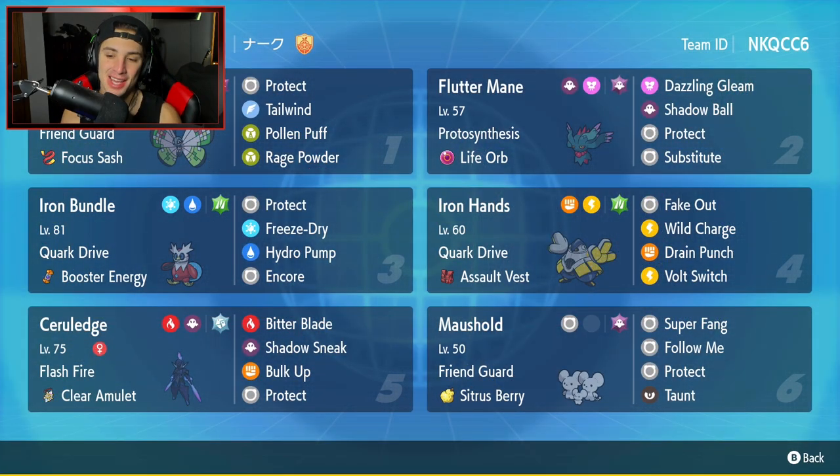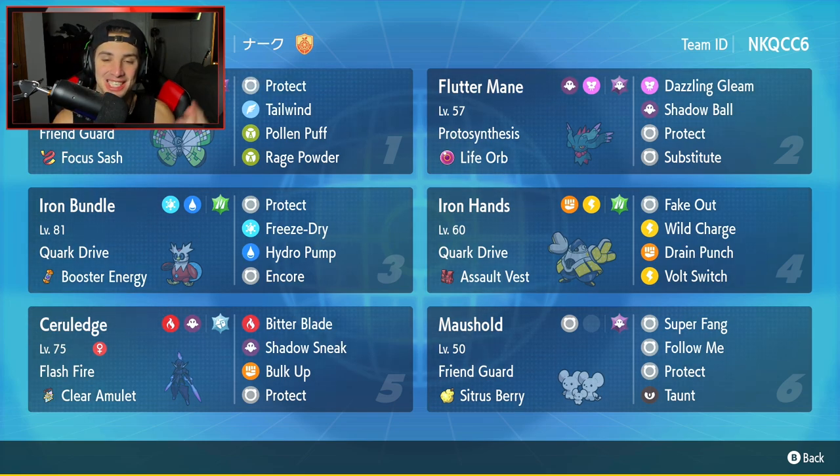Let's get it ladies and gentlemen — big day today, grabbed ourselves a 2-1 winning record and had a blast recording. Love this team so much. Vivillon was actually really good on the support side — easily set up Tailwinds, Rage Powder was huge, Protect came in clutch. Great Friend Guard ability. Fluttermane, Iron Bundle, Iron Hands, and Cerulege did the heavy lifting picking up most of the damage. That's going to be it for today's video — smash that like button, click the big red subscribe button, and I'll catch you on the next one.